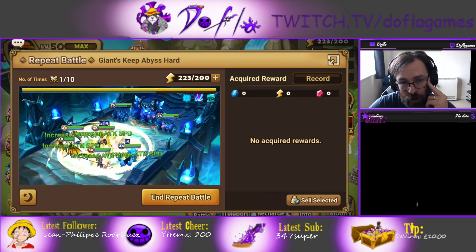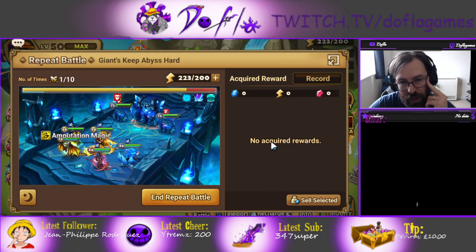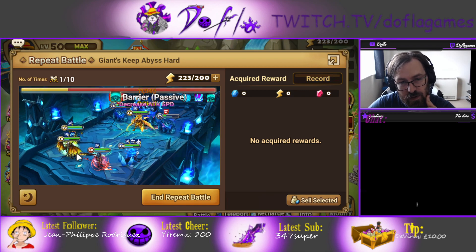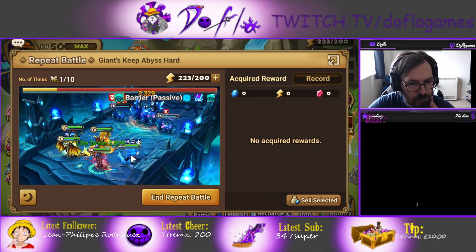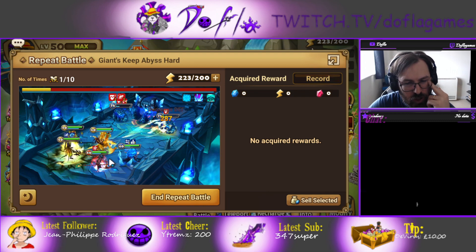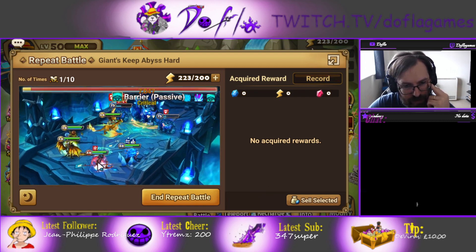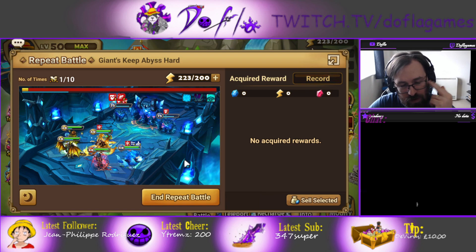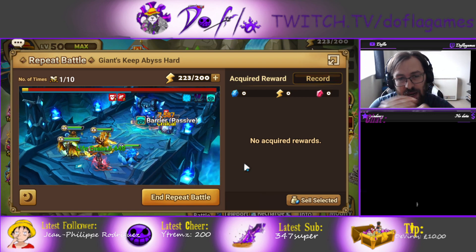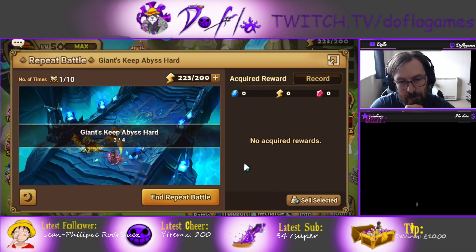Lucien moves next — hopefully he uses skill 3 on the waves, wave number 1 and wave number 3. Mephisto should move after that, or maybe even Ikaro can move first for the defense break. Laika should be the slowest, but in my case he's even faster than Mephisto, which is fine. As long as it's safe, I don't mind taking a bit longer to clear.